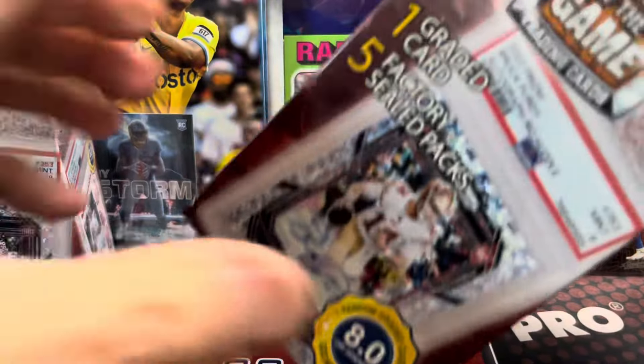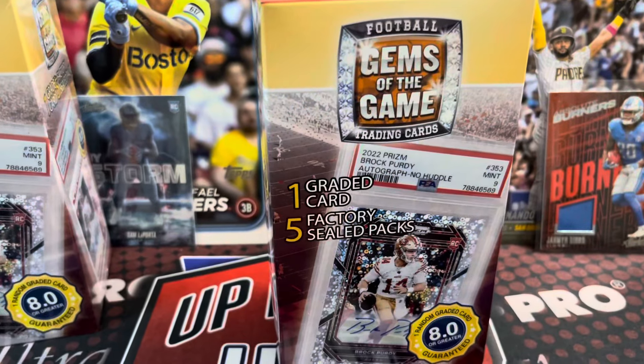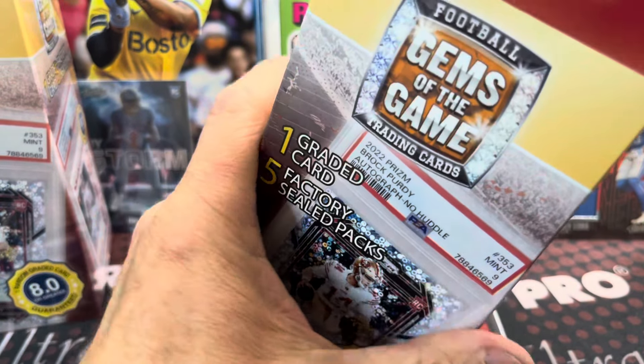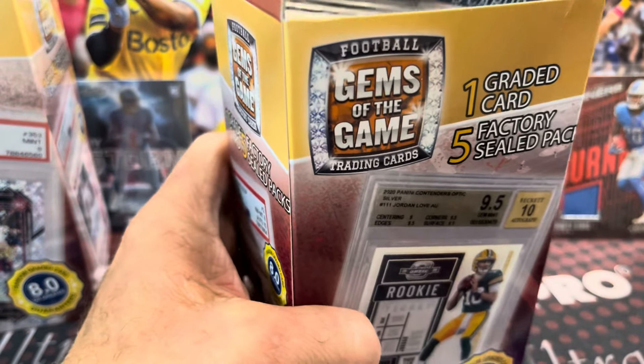I'm pulling some nice stuff lately, so maybe this one has one of the PSA cards in it. Who knows? I'm guessing it has one of the BCCGs. Let's just see what it has. Maybe there's some good packs in here.